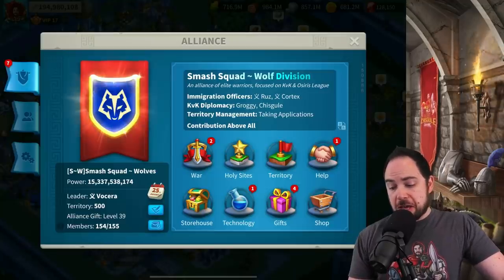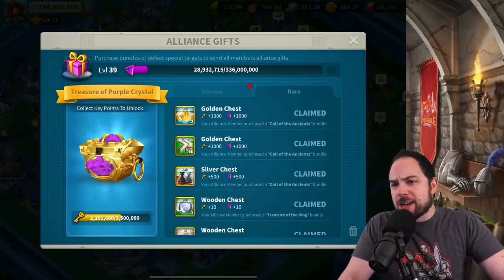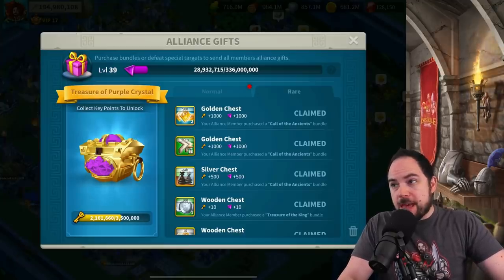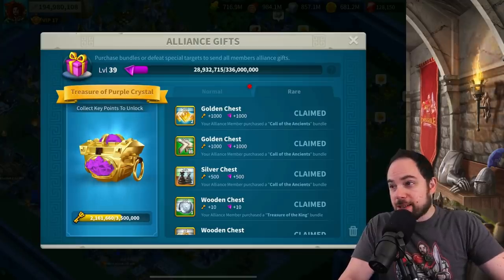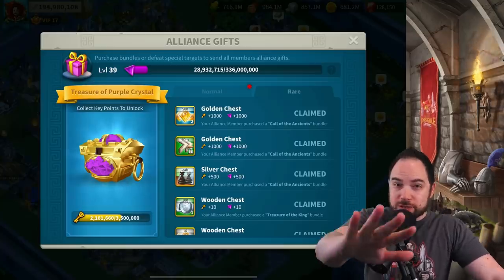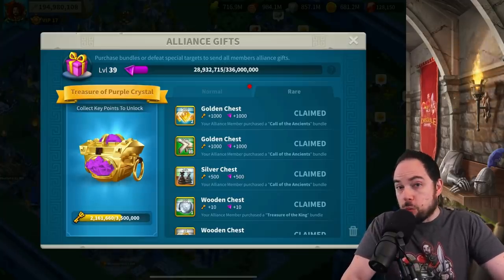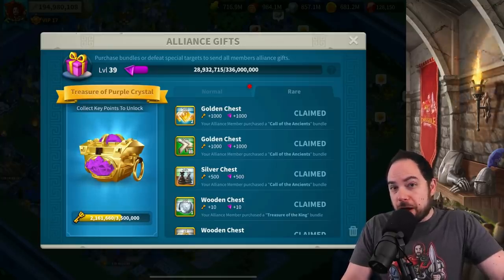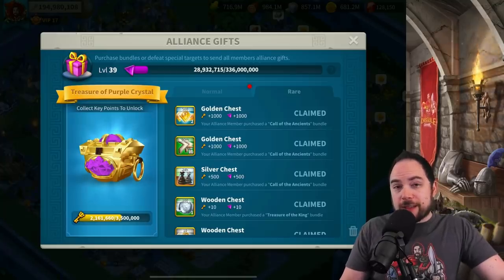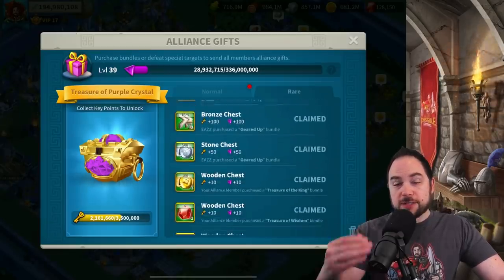The next easiest thing is to collect your alliance gifts. These rare gifts can contain huge amounts of VIP. And if you're trying to get into an alliance that wouldn't normally let you in, you might be able to bribe one of the leaders with resources — say you'll send them some gold every week. In most average kingdoms, offering a couple million gold every week could be worth it for the VIP you'd pull down from rare gifts other people are buying.